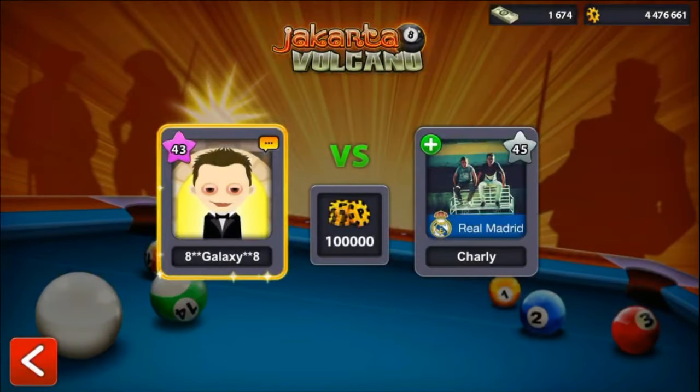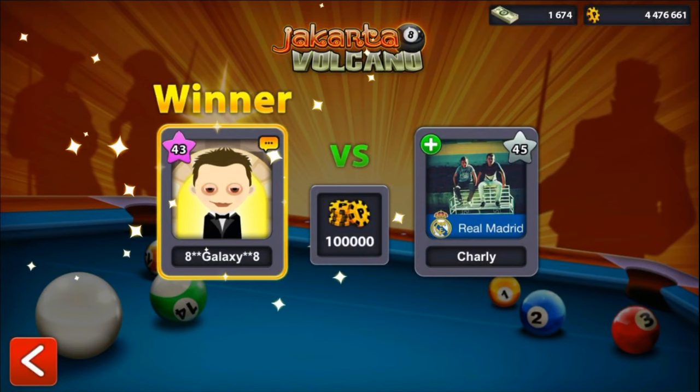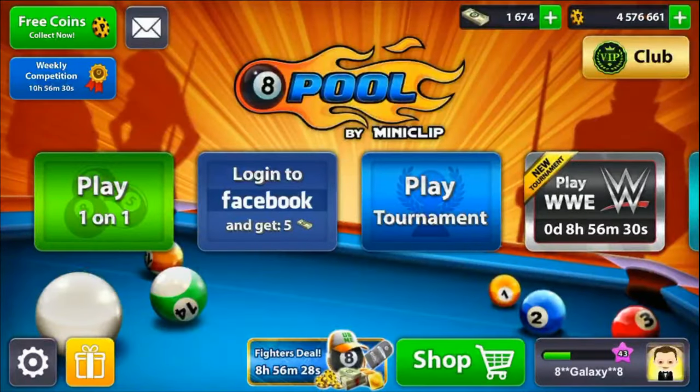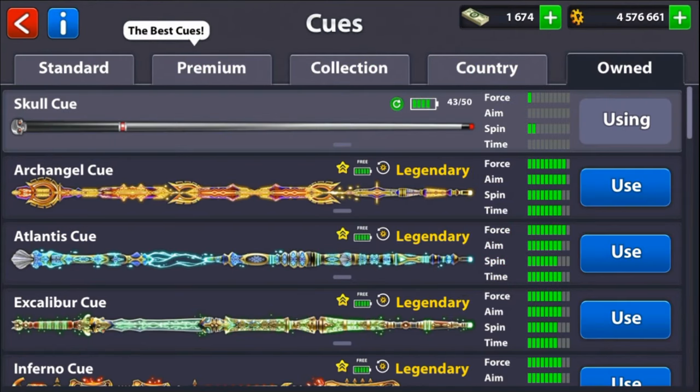So there we go — he used some kind of break that happened to be a dry break, and we were able to get a turn and completely annihilate that dude with the skull cue. To be completely honest, it's pretty nice and I think it's not that expensive. The spin on it relative to the force is correct, and it's very easy to control. I definitely recommend this cue.